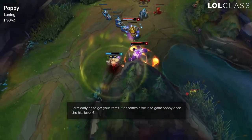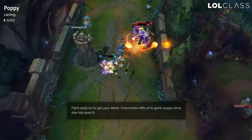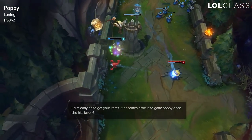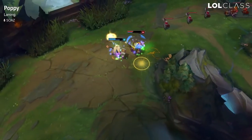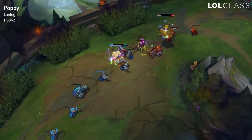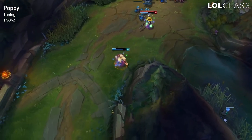So as soon as you hit level 6, you're quite safe in lane. Still play smart, obviously. If you're playing against a melee and he's trying to be over aggressive, try to be in a good position to hit your stun and harass him. Don't stay too much on him after stunning — just do your combo and the Thunderlord's is gonna proc, and then you just back off.